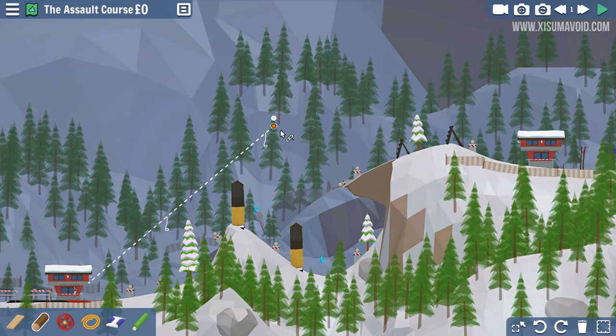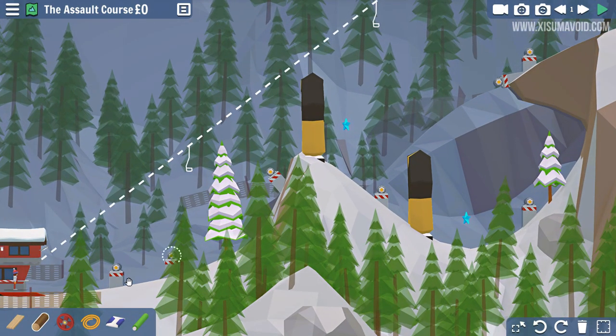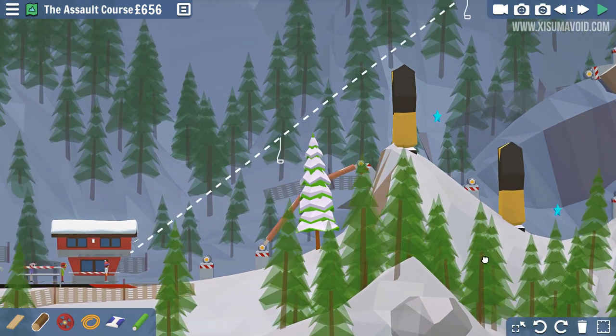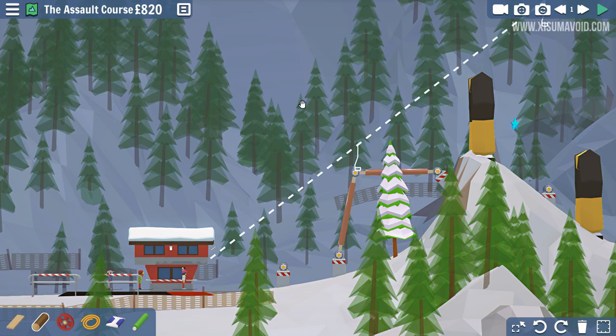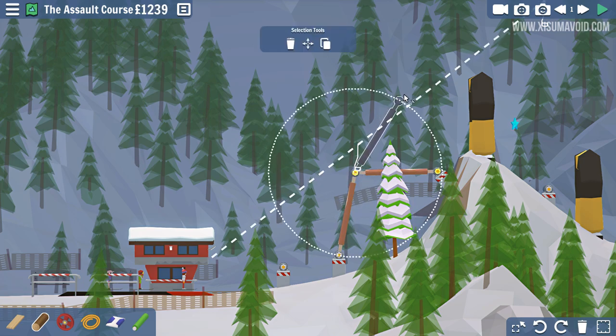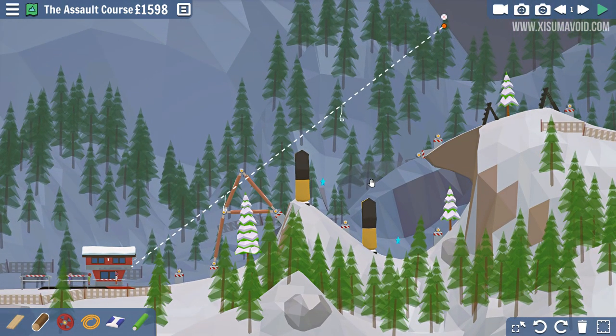I opened up the Assault Course and it remembered the lift I put in. I was thinking of going up the slope with a drag lift, which is a ski lift — but that one's not going to be terribly useful. So something different might be more reasonable.